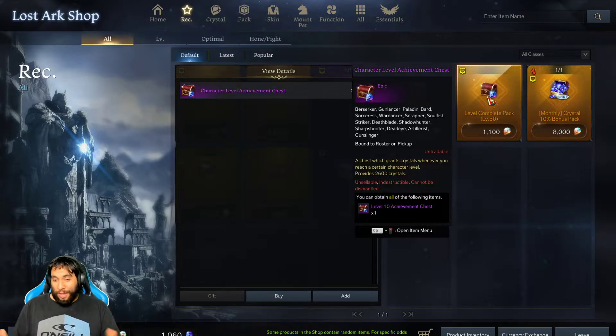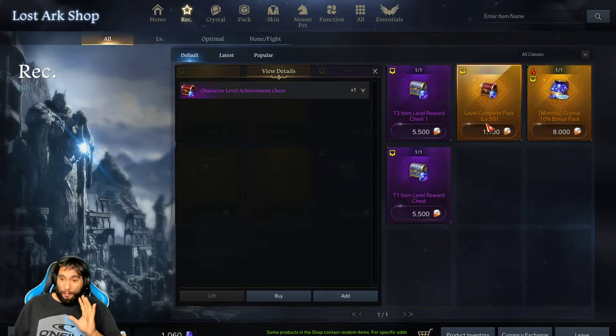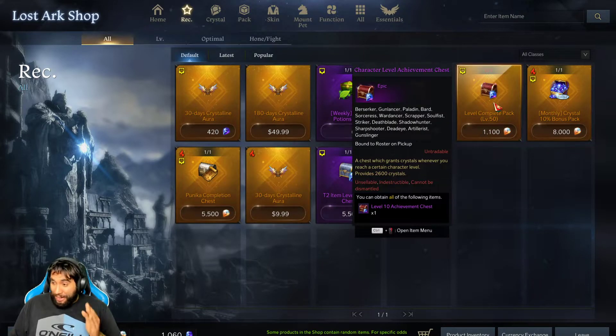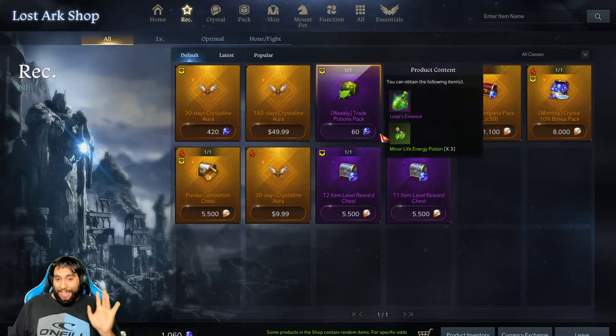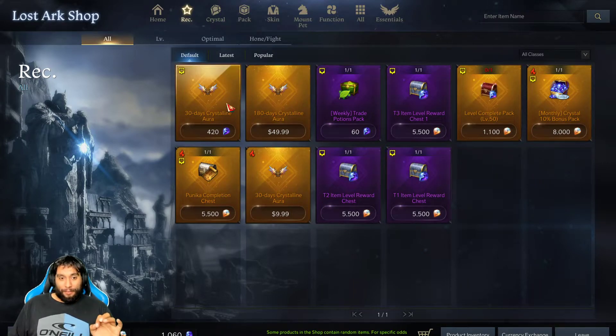Hopefully they never remove this from the shop so everybody can buy this at least once. This is the number one buy that everyone needs to make sure they get. You're saving basically about $50 or so. Make sure you buy this first before you worry about anything else, because you can then use these 2,600 blue crystals to buy the Crystalline Aura — which will give you about 5 months or so of free Crystalline Aura. That's pretty worth it. Make sure you get the level pack.